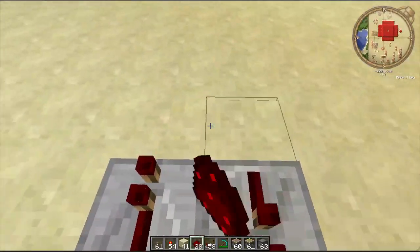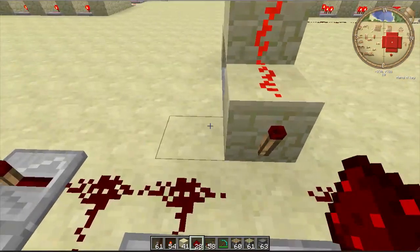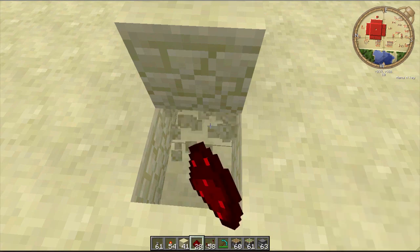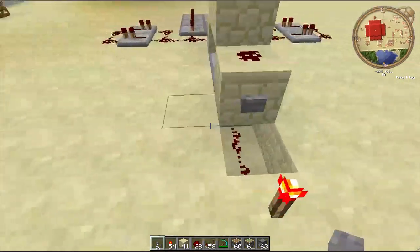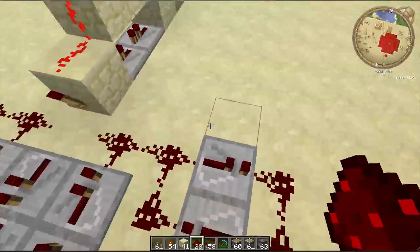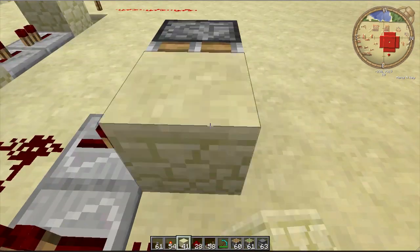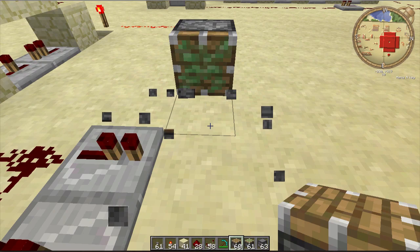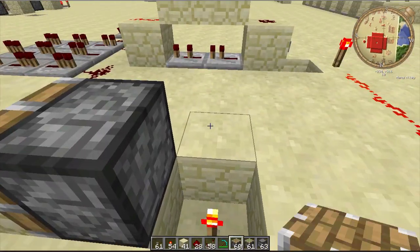Next you're going to want to make the T flip-flops, which control whether the machine is on and off — that's what makes it toggleable. Destroy this block, it has to be that specific block, then place a sticky piston two out from where that block was, and then make this setup here.